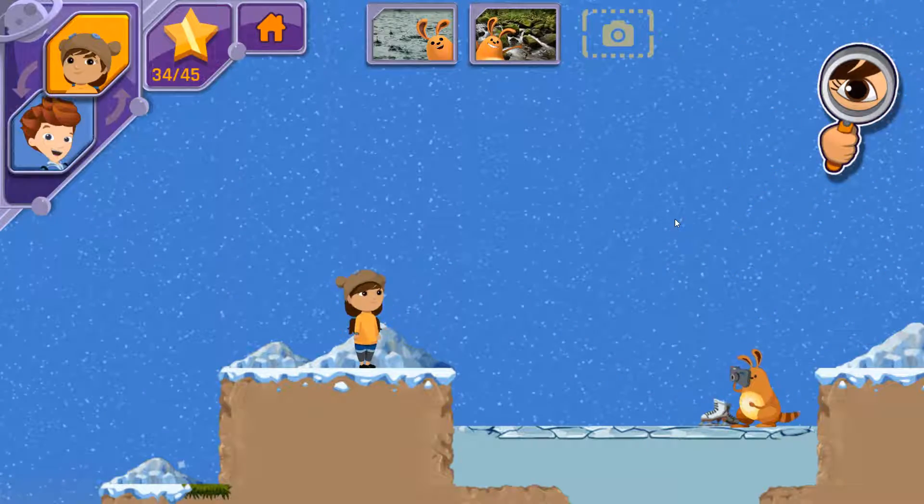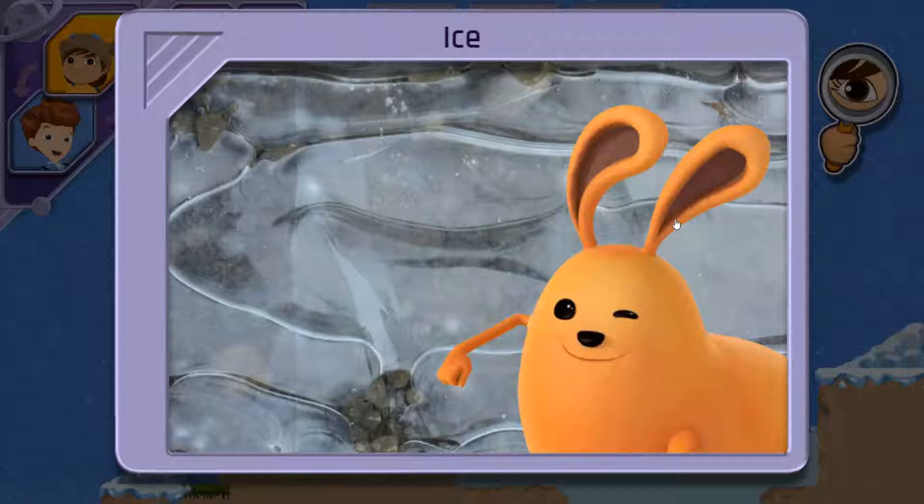You found ice! When water gets cold enough, it becomes hard and solid. Good job! You found three different forms of water. Are there any other things you can think of? Now that we have all three photos, we need to find Jet 2 so we can send them to Bortron 7.